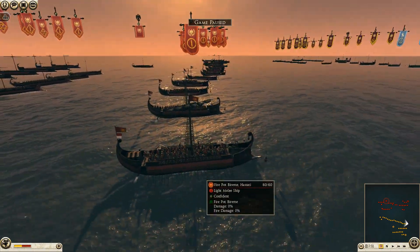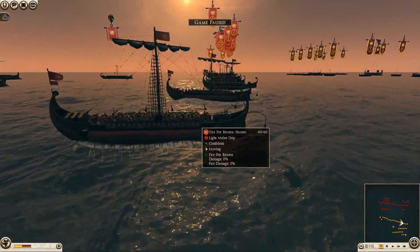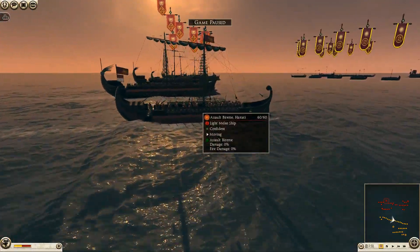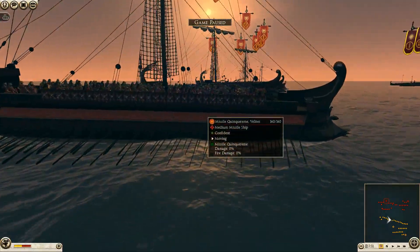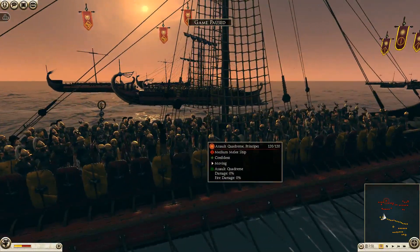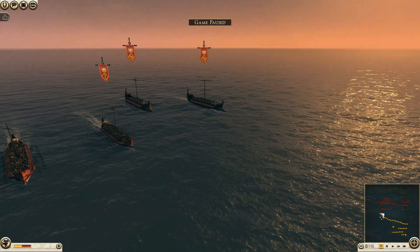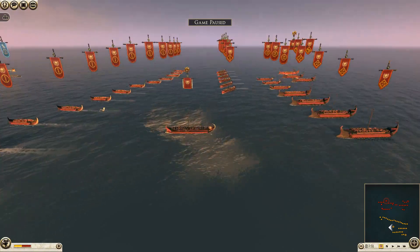We're facing two Roman players. The first player is in front — he's got hastati pot-throwers, about five units. Getting into his assault ship, he's got five units of hastati and some velites on the medium warship, four units of them, looking very elite. He's also got some principes — pretty elite in melee — three more units of them, plus his two artillery ships and his general.